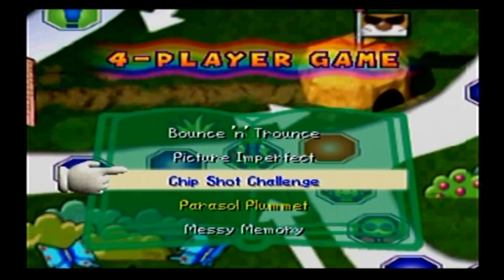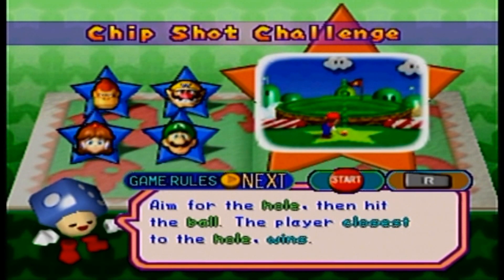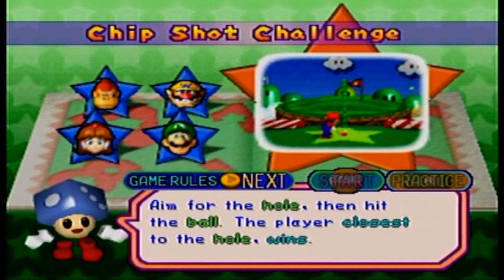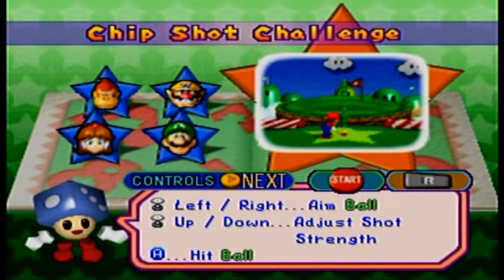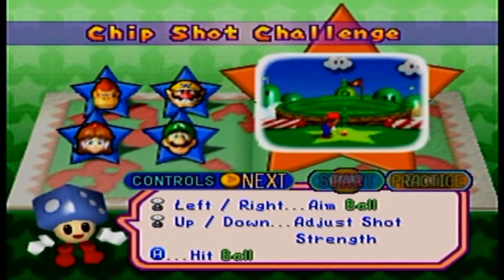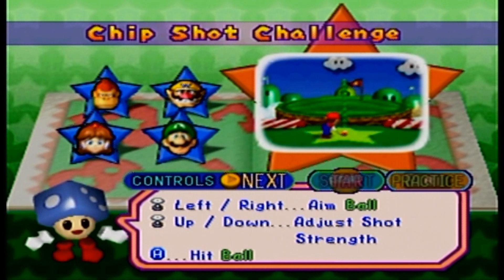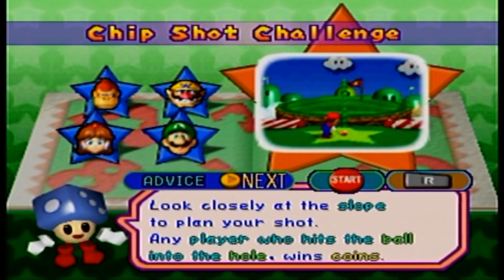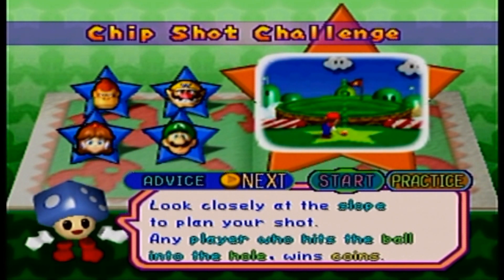We are just getting all the four-player games we haven't gotten yet, because this is another one, and another really good one. This is Chip Shot Challenge. Aim for the hole, then hit the ball. The player closest to the hole wins. You move the control stick to aim your shot, press the A button to hit the ball.